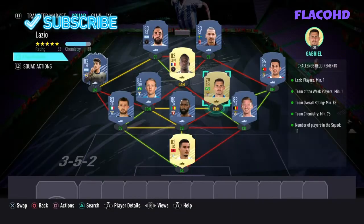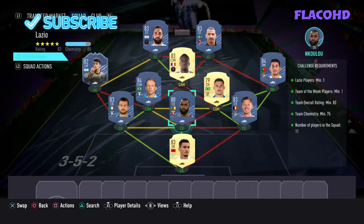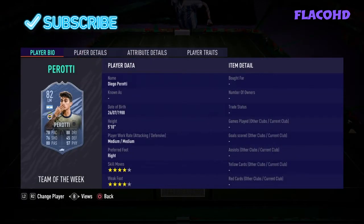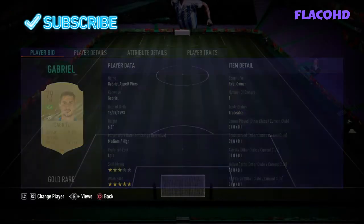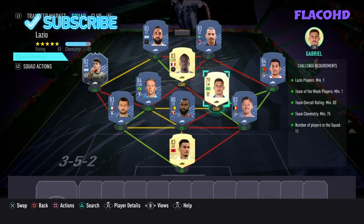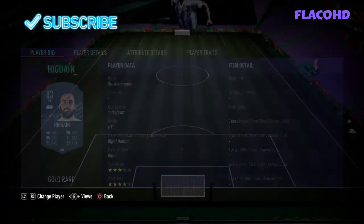In goal we have Shakosha. Right centre back we have Otongan. Central centre back we have Nkulu. Left centre back we have Acerbi. At left mid we have Perotti, which is the inform. Left CDM we have Lucas Leiva. Right CDM we have Gabriel. At right mid is Pizzi. Our CAM is Matuidi. Our right striker is Ibrahimović, and our left striker is Gonzalo Higuain.